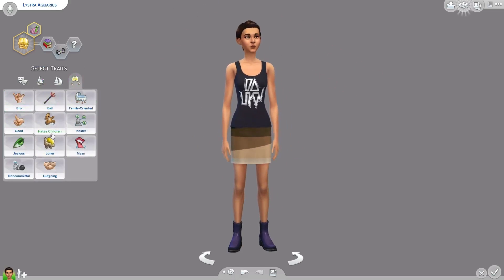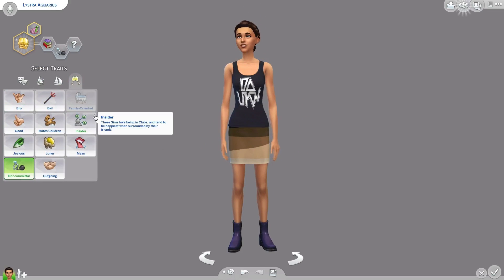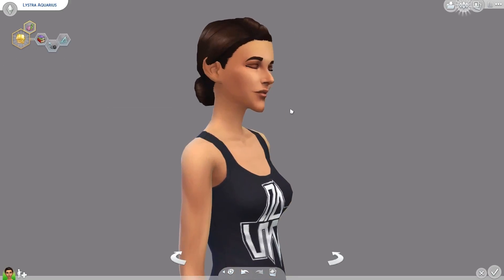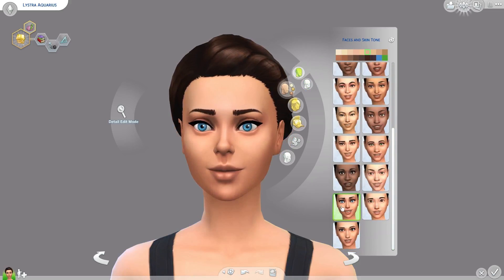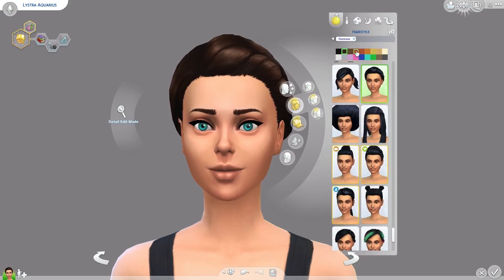I chose a good Aquarius, and named her Lystra Aquarius. Her lifetime aspiration is to be a renaissance sim, which gives her the trait of quick learner. She is also a bookworm, non-committal, and I went with perfectionist, but in the end I ended up changing it to good, because I think that was one of the requirements. Otherwise I would have preferred her being a perfectionist.